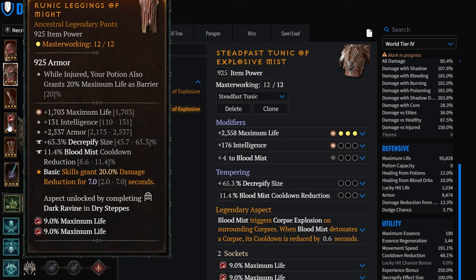On pants, we are running Might or Undying - it's up to your choice. Some fights you might want more damage reduction, some fights you might want more healing and sustain. Be the judge of the fight and see which one you like better - both are good options. The extra attack speed helps here as well. As far as stats, we're running max life, intelligence, and armor.